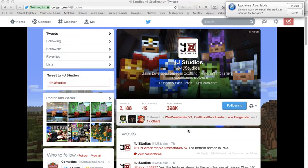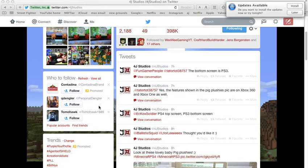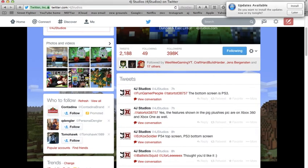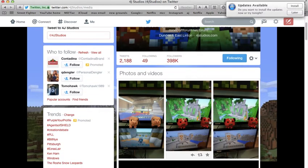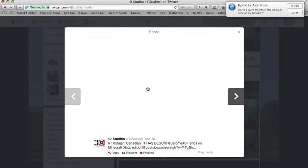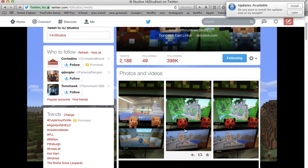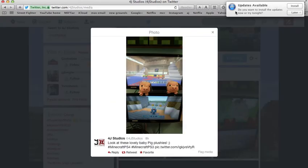What's going on, guys? This is Muff here, and I have some really awesome news I'm going to be bringing you guys today. 4J tweeted out a while ago this picture, which shows some new features we're going to be getting. We're going to be getting sideways logs, the temples, and the anvils, and all that good stuff.